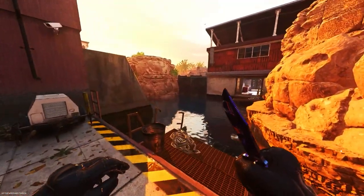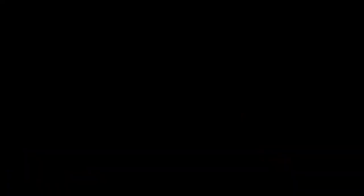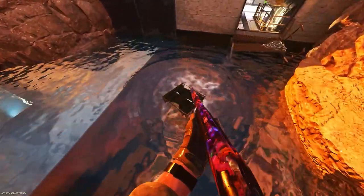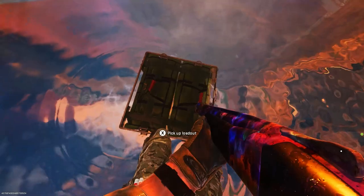What you want to do is make your way to any water on this map, then place down a care package or a loadout drop, and have any shotgun ready.